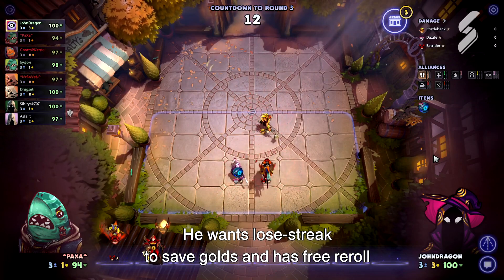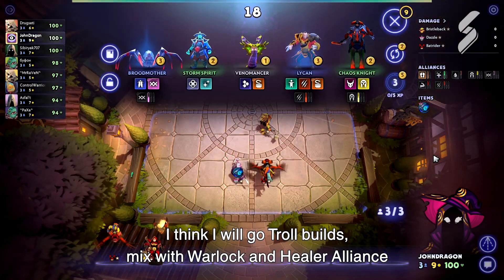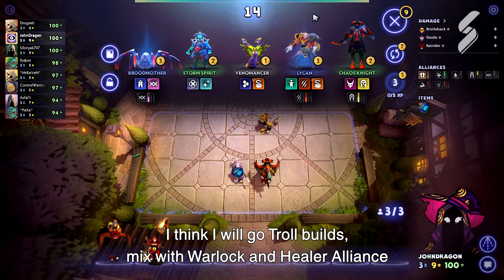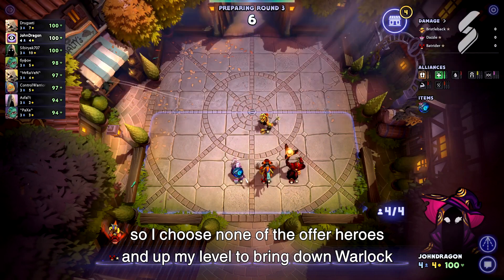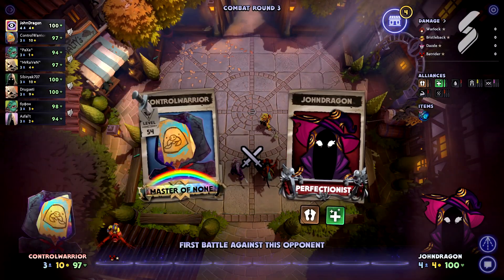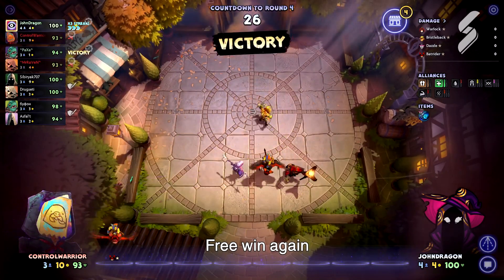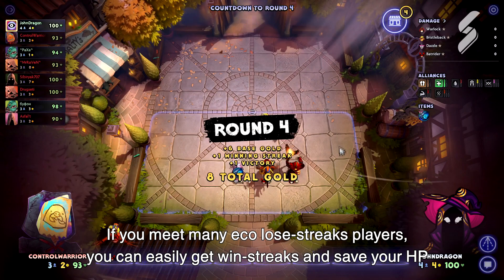He wants Loose Streak to save gold and has a free re-roll. I think I will go Troll build, mixed with Warlock and Healer Alliance, so I choose none of the Opera heroes and level up to bring down Warlock. Free win again — if you meet many Eco Loose Streak players, you can easily get win streaks and save your HP.